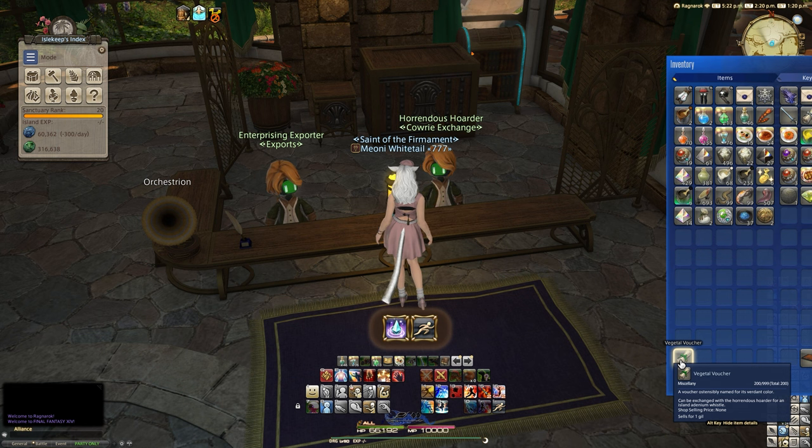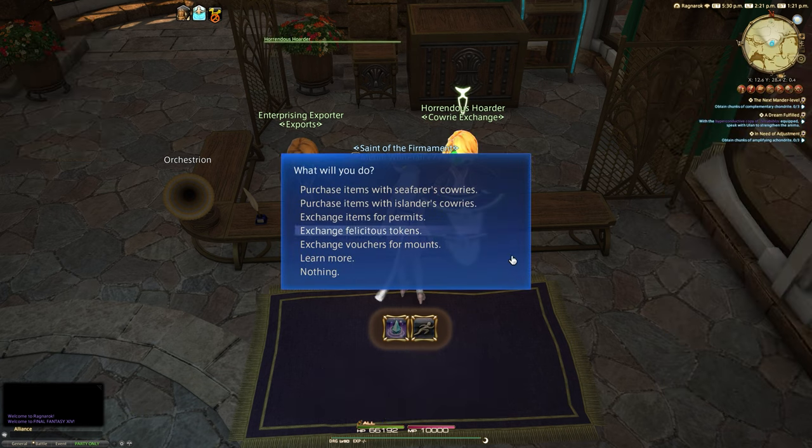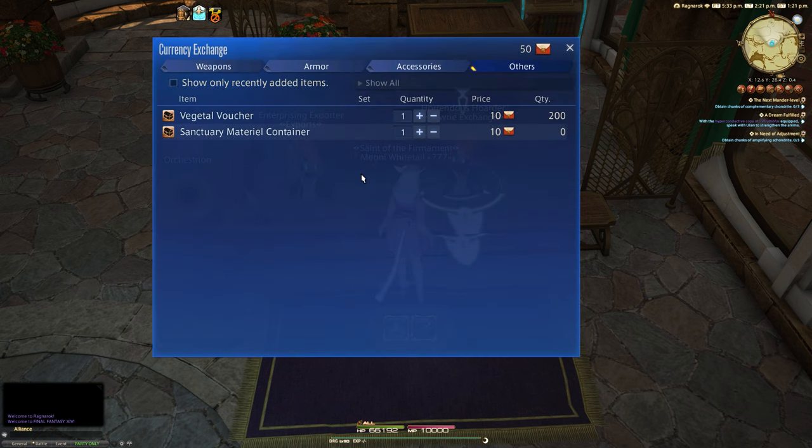Definitely check your market boards and shop around if you're after the mount. By the time it hits Christmas or January next year, these will probably be down to around 100k, maybe even less per voucher, and you'll probably get the full amount for about 30 to 40 million gill. So the market has crashed a lot quicker than I expected — let's do the honourable thing and spend this currency then. We're going to spend about 60 to 70 million gill's worth of vouchers.